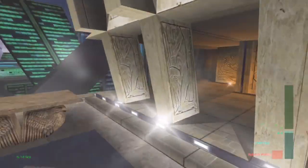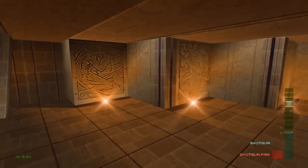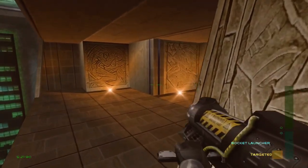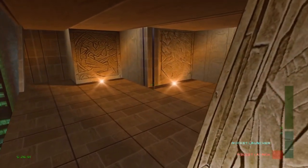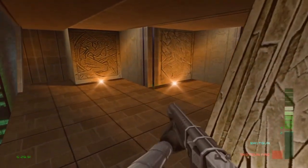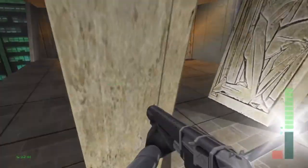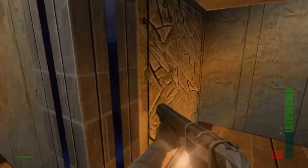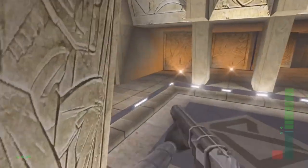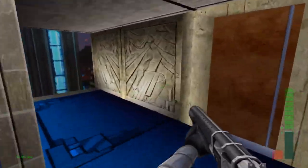Instead of using the grenade for the next part like I should, I'm actually going to use it to shoot for a secret. If I throw the grenade here... it fell through the map. Great. I went to all the effort just to get the grenade and it fell through the map. Basically, if we blew down this wall — I'm pretty sure it's this one — we could find ourselves another block of cheese. Unfortunately we can't do that now.